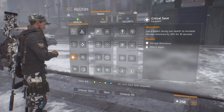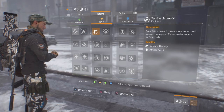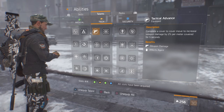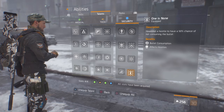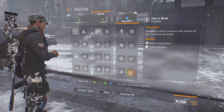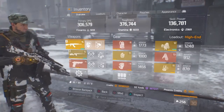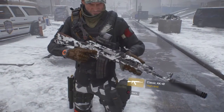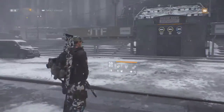The two most common popular skills I'm running are Adrenaline, Critical Save, and Tactical Advance. You might as well have Tactical Advance if you're doing cover-to-cover for the Nimble health. And then One is None for the headshot, so you're not consuming the bullet. Overall this build is alright.